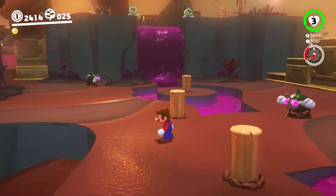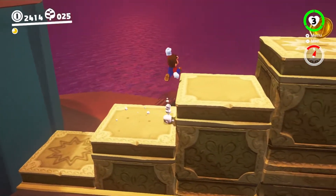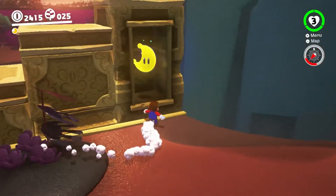Starting from the area with the two hat-stealing enemies, climb to the top of the stone pillar over here. Ground pound once you get to the top. Run over to the right to find the moon inside the tallest pillar.